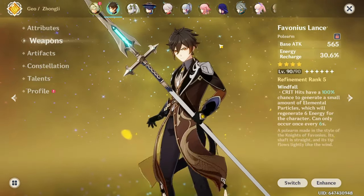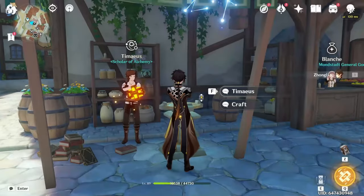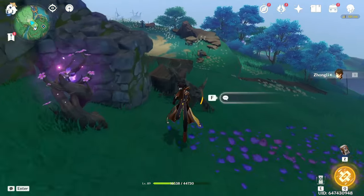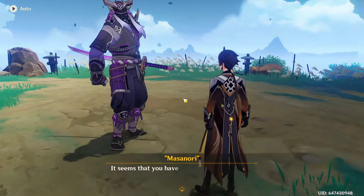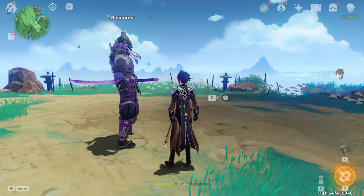Honestly I don't see the point in trying to get even better artifacts right now. I think this is probably the best we can do for now. I only really cared about making his HP slightly bigger and having more crit rate and energy recharge. I think it's almost the same as before, maybe slightly more, which is perfect because I use his burst literally every rotation.